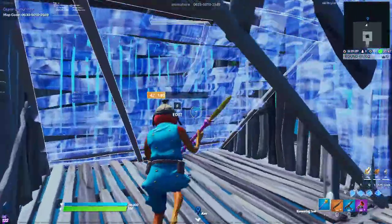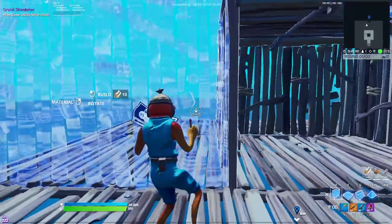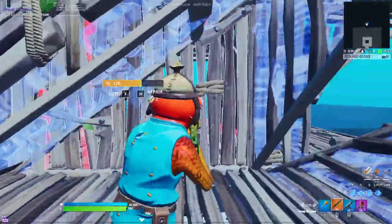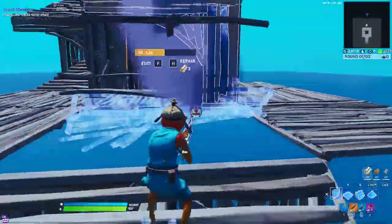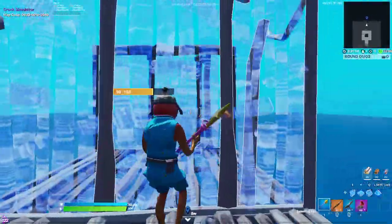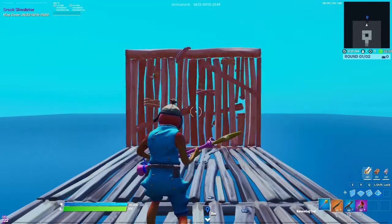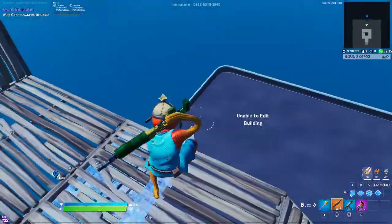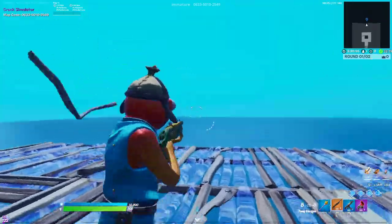This is good because if your opponent decides to run farther away - let's say he's running to the back - if your blueprints are out, you can place a wall in the back and see if you can catch him. That's because when you have your blueprints out, you can edit walls from farther away. Blueprints out - I can edit from here. Gun out - I can't edit. So you want to have the blueprints out until you know you can have a chance to shoot.